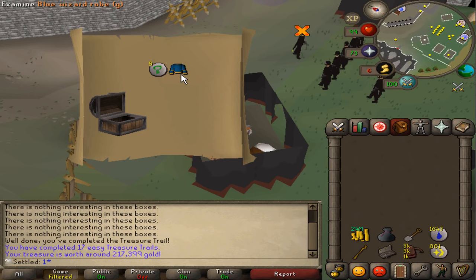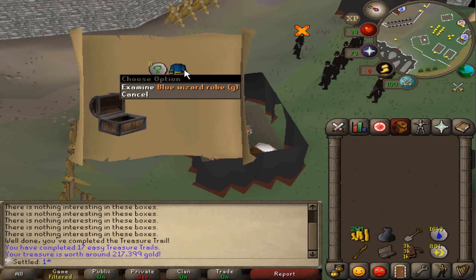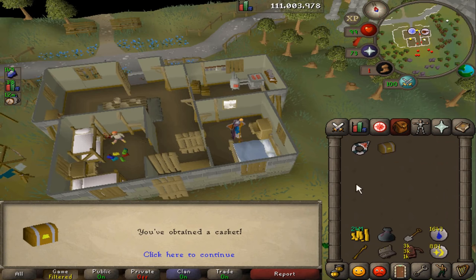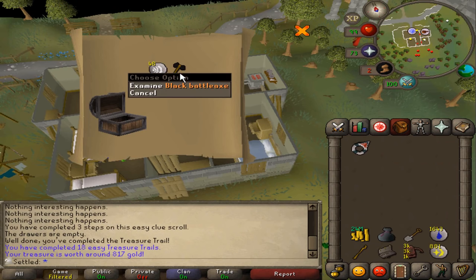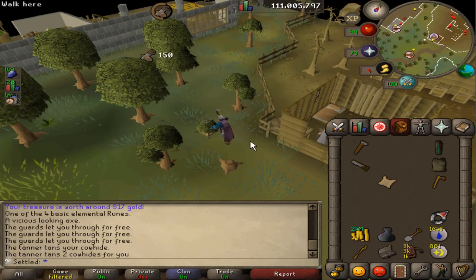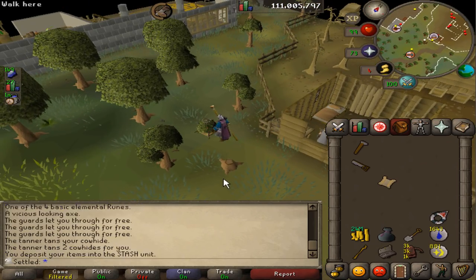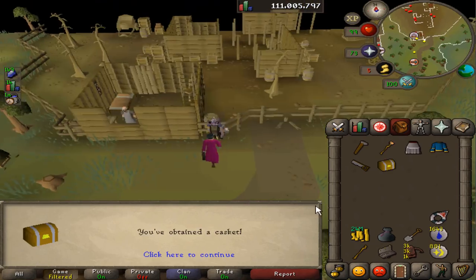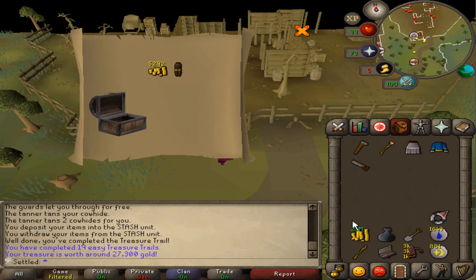Oh yo — that's a sick, iconic unique, man. It's so unfortunate that I need the full set to store it. I really hope I get to finish this set — out of any set, I pulled this one out of Gertrude's panty drawer. Got another stash coming in for the leather chaps, hard leather body, and bronze axe. I've got like 90% of the easies built.